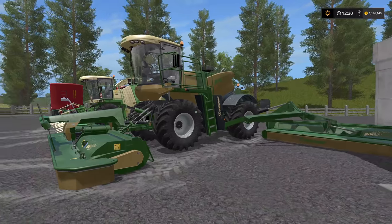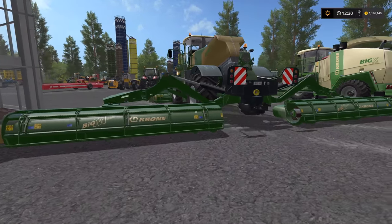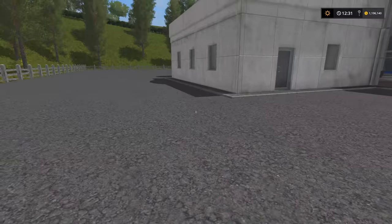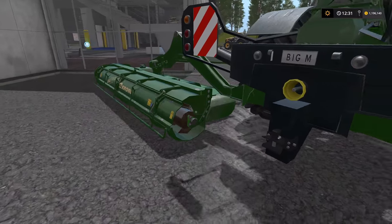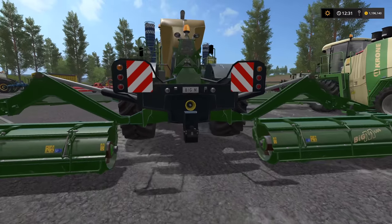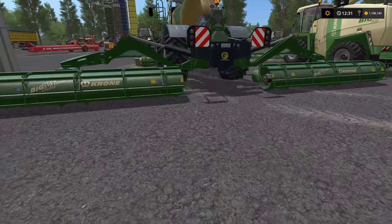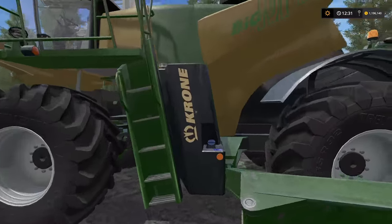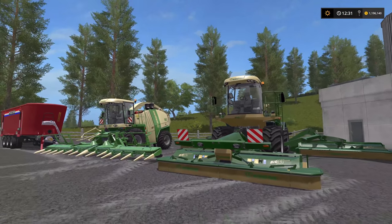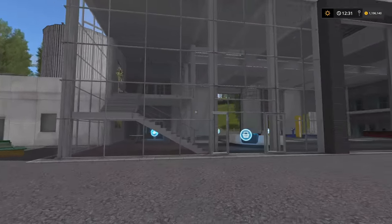Rounding out the top five, we have the Krone Big M 500. It's got three mowers, 13-point-whatever meters wide to do everything. You can open the flap and just do a whole layer of grass behind it, or keep them closed and the augers inside will bring everything down to a single windrow. If you want to bale it, clip a baler on the back. If you want to ted it, put the three-point to single-point attacher from the big bud pack in the plow section and put a tedder on the back. It's just one of the best mods ever. If you need to do cows, these three mods are going to be what you want.